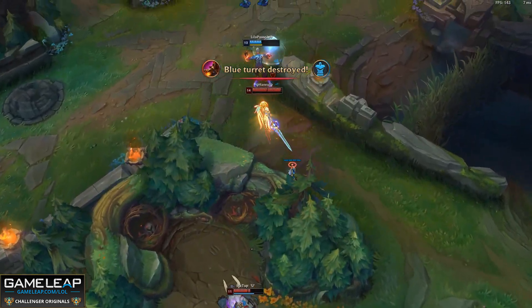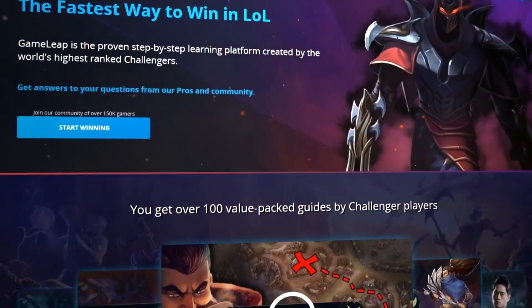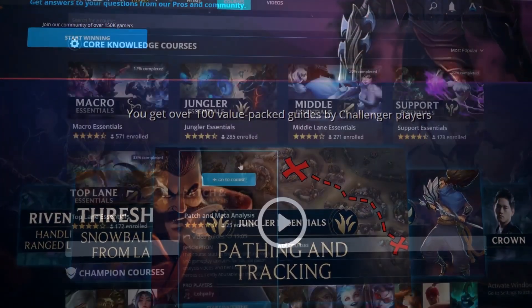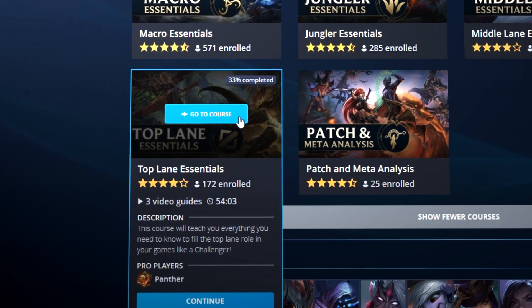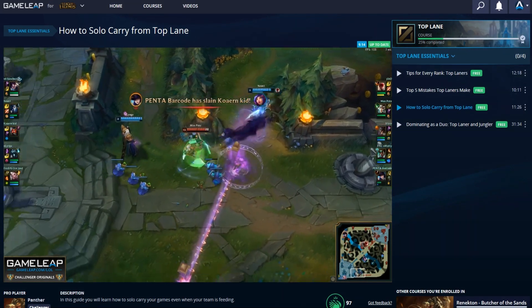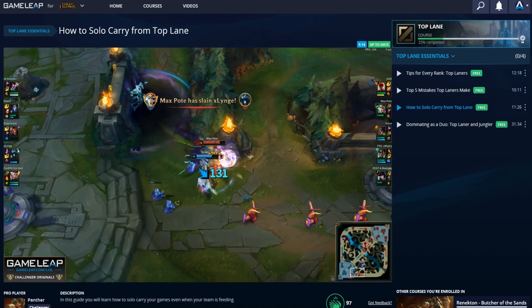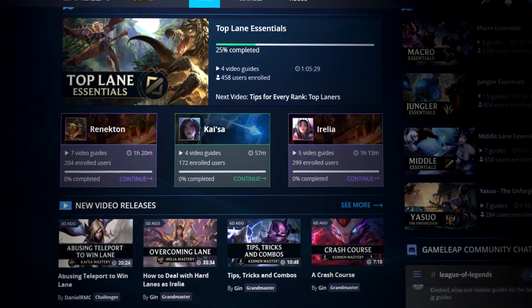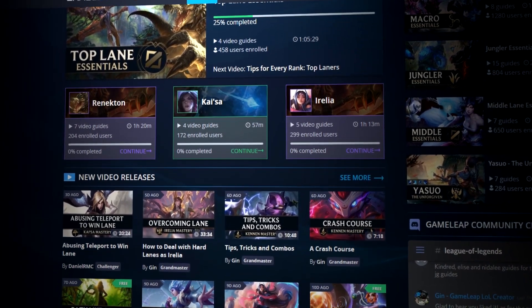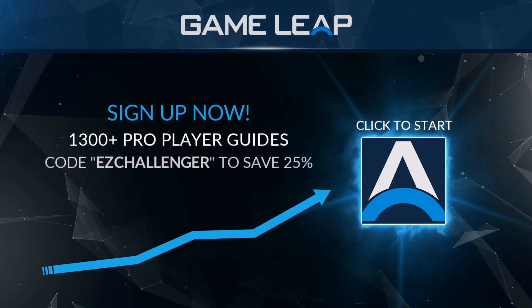That just about does it for today's video covering everything you need to know about patch 9.16. If you guys have been enjoying our content, make sure to check out our website gameleap.com. There we have hundreds of guides done by challenger players sorted into a quick and easy-to-use courses system. We have courses on the five fundamental roles as well as champion-specific courses. If that's something that interests you, make sure to check us out using the link in the description below. As always, I hope you learned something valuable and I will see you in the next one.